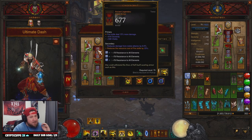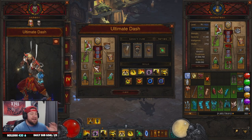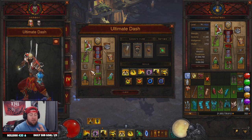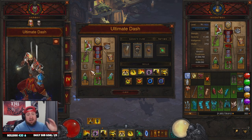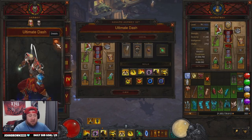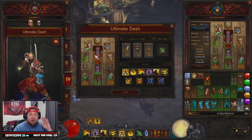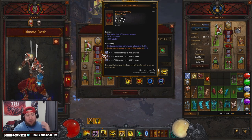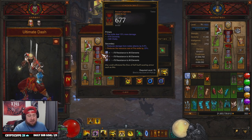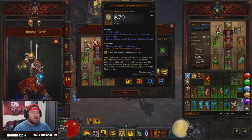Everything you're going to need is an LOD-type build, but we have two different set pieces. I will note that this build is not strong by any means — we are on Normal, and it one-shots things on Normal, but it doesn't do higher Greater Rifts. Even if you had all these items ancient and augmented, the build still wouldn't deal enough damage to be crushing T16s. So if you want to farm rainbow goblins, this is the build for you.